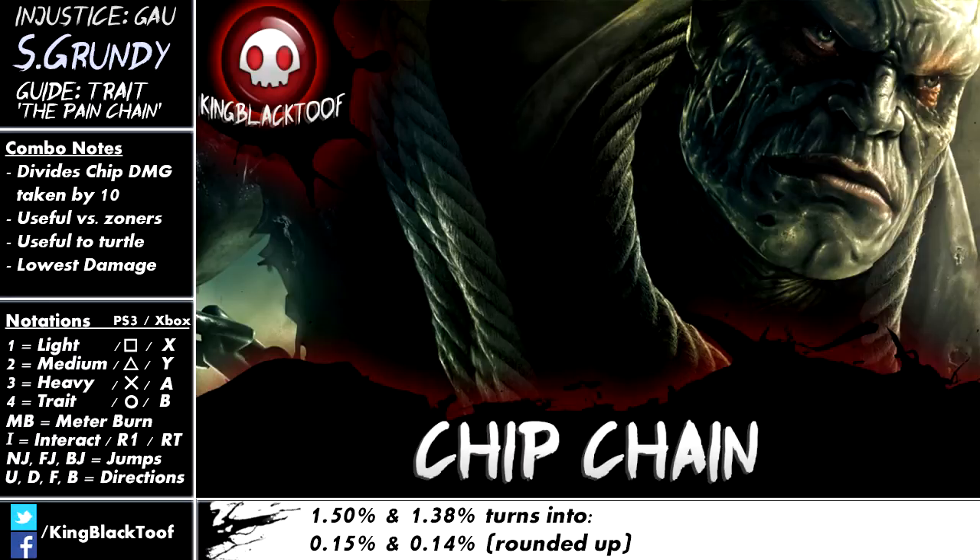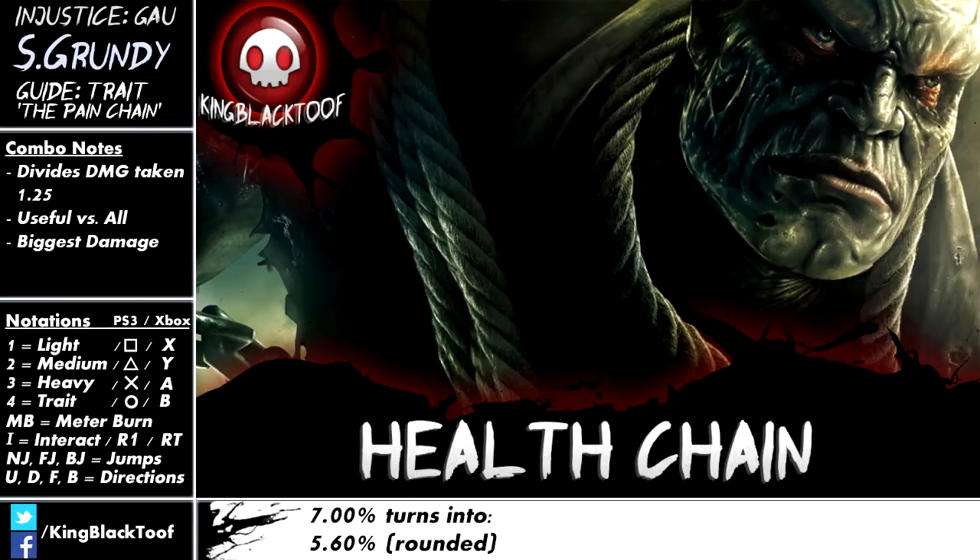So instead of 100 hits killing you, it's going to take 1,000 hits. It really just lets you not worry about chip damage at all. The only thing you've got to worry about is the time — if they're zoning you all the time, you've just got to wonder about the clock because you could sit there all day. So if you've got the life lead, it might be good to get into that and just sit down if they want to start zoning you all over the place.